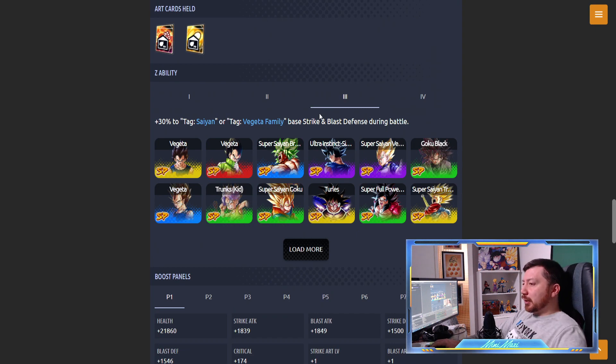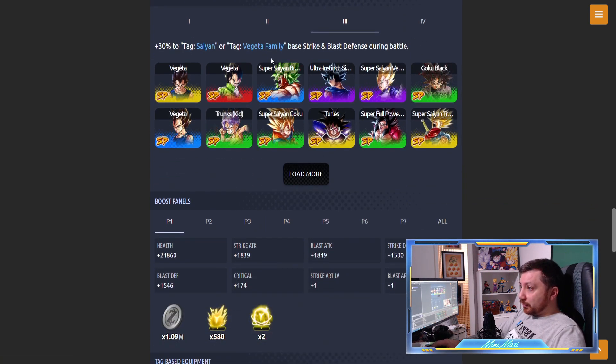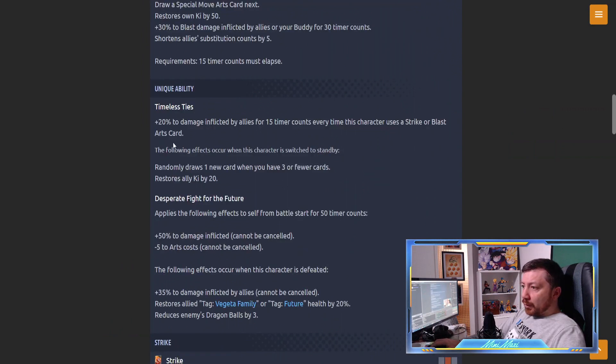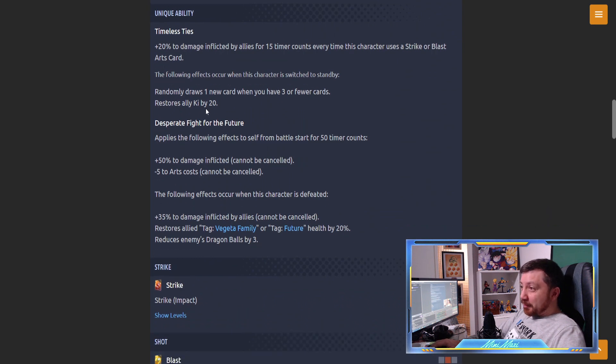Not extra busted on his own but looking at the support already in that team, definitely busted combined. With the purple Vegeta you get huge supports: 20% damage inflicted by allies here, draw one new card, restore ally Ki by 20 on switch. So you could switch, use a card, then use the green card - you're sure not to drop your combo, you can even use it after a strike. That's pretty busted.